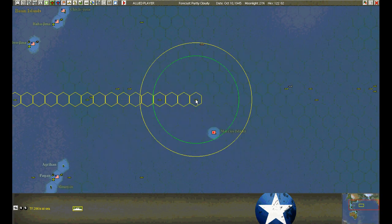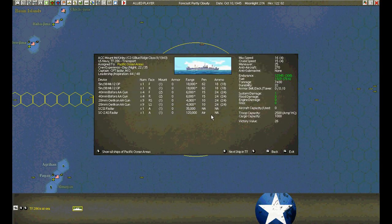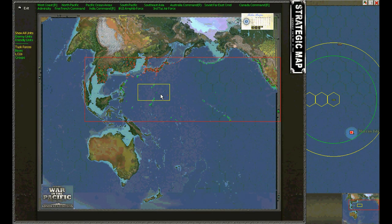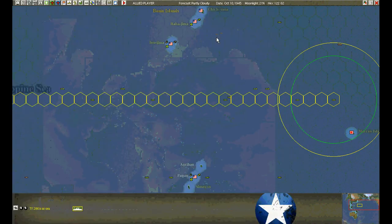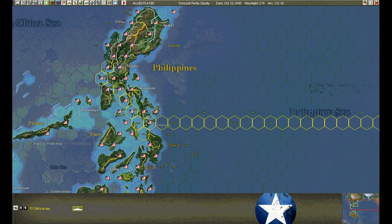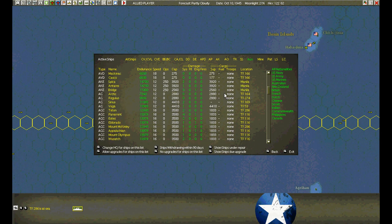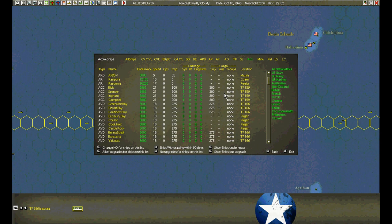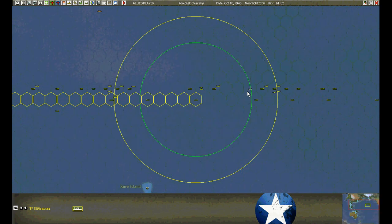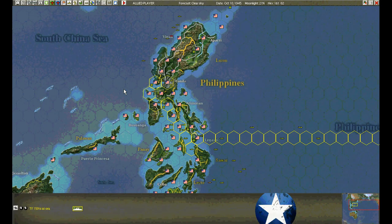Here are the faster ones — but these are the small ones. These are the big ones — they're just passing Iwo Jima. We might actually make it by the loading date of the 15th — it'll be close. But the smaller ones are a little bit further out and may not make it in time. Poor planning on my part.